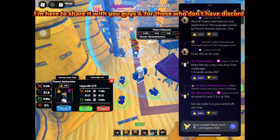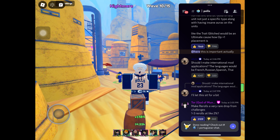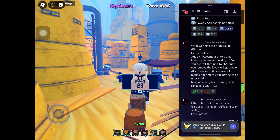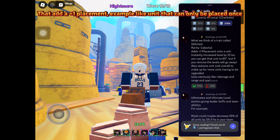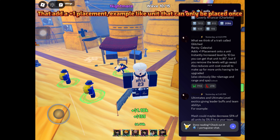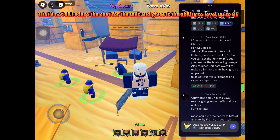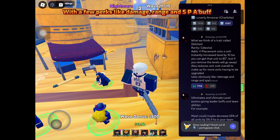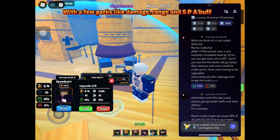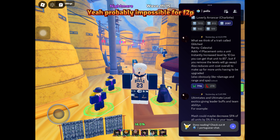For those who don't have Discord, let's scroll to the top. So starting from here — they are basically saying there's a new technique called Glitch that adds a plus one placement. For example, a unit that can only be placed once, so now you can place two Sukunas. That's not all — it also reduces the cost for the unit and gives it the ability to level up to 85, with a few perks like Damage, Range, and SP above. That's an awesome technique, but it's Celestial Rarity, so it's probably impossible for F2P.